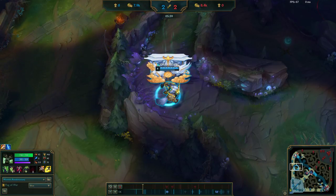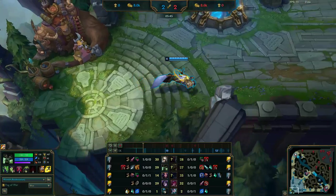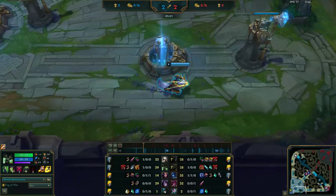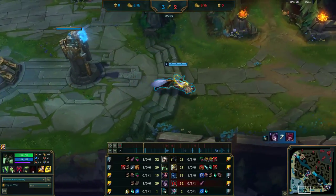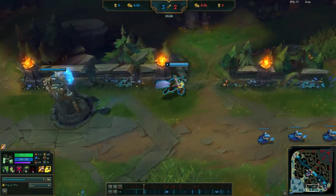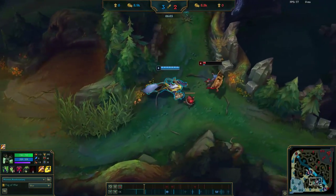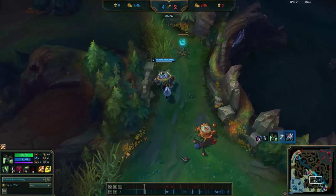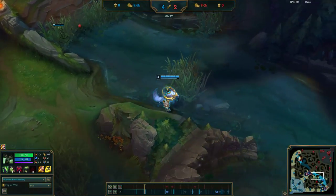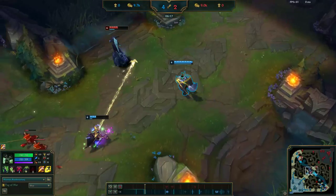I have enough gold for Tiamat now and I also have enough gold for boots, plus I pick up a vision ward. Now I'm going to be trying to influence the map and possibly secure a Drake if I can. I see Yi go over the ward top side, so I'm pathing towards bot side. It looks like Zilean's really low so I want to make sure I kill him before he gets the scuttle crab — easy kill. Then I'm going to try and gank mid again to get some pressure since she was low.